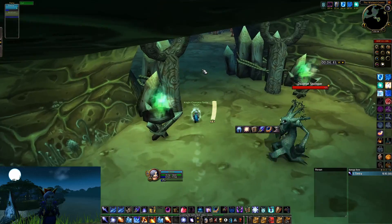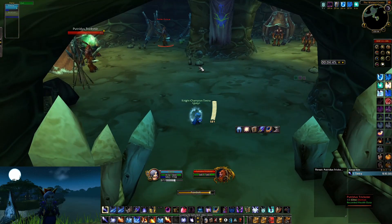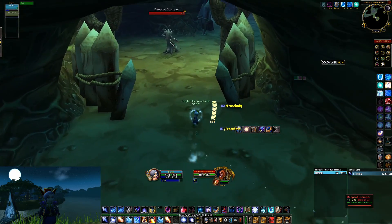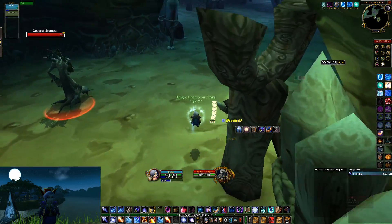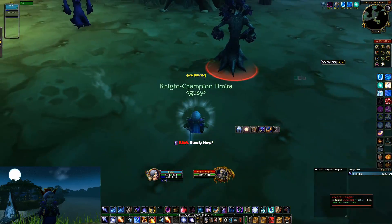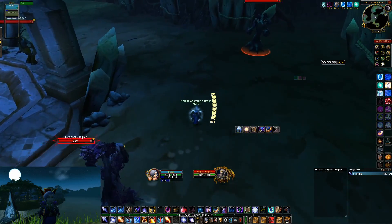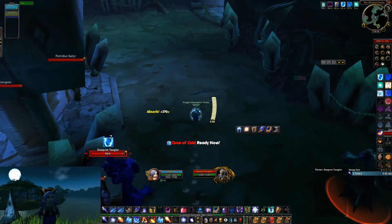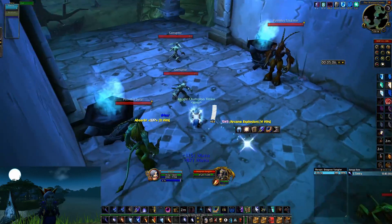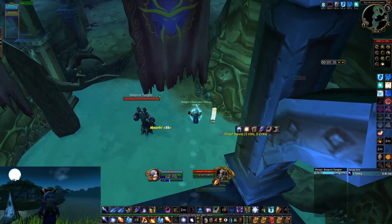In this little cave here you can see there are three packs of satyrs which we're gonna pull with rank 1 Frostbolt. This guy you can just Cone of Cold rank 1. This guy gets Arcane Explosion — remember to keep up your Ice Armor for the slowing effect. Then Arcane Explosion rank 1 or max rank, whatever you feel like. Nova this little pack here, then jump down.